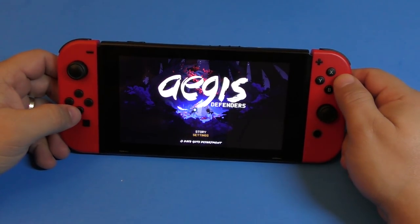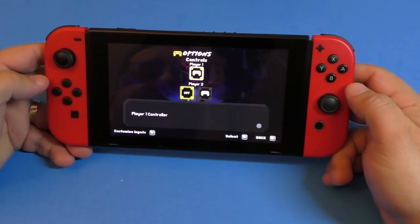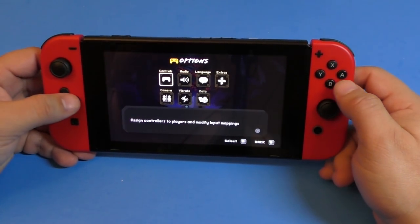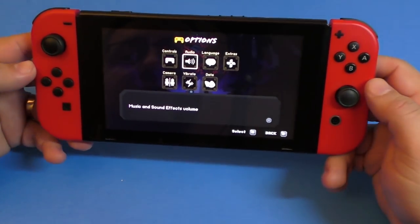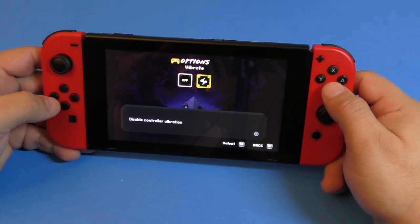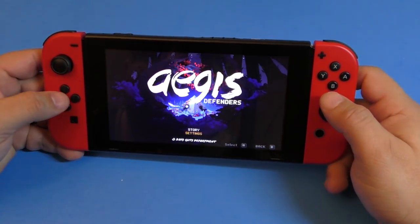Let's go ahead and show you guys the settings here for a second. You got controls. This game, you can actually play with two players, so each individual could use a Joy-Con. One controls one character and the other one controls the other character, which is really cool because in this game you actually switch between characters. So it's very possible to use one Joy-Con each. You also got audio, languages, data, vibrate — it has HD rumble. And it has this feature: follow the character or split the screen when the characters are separated.